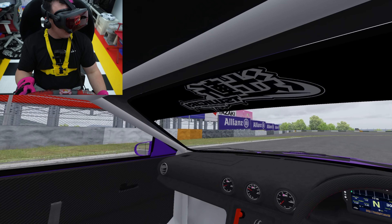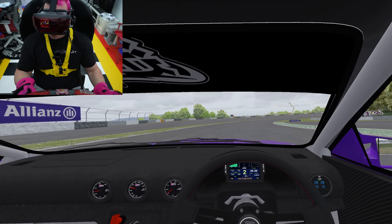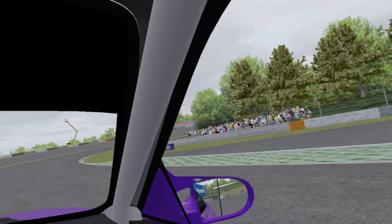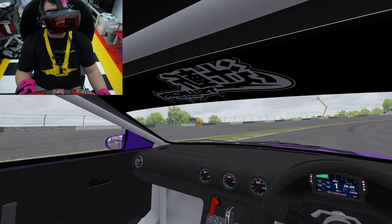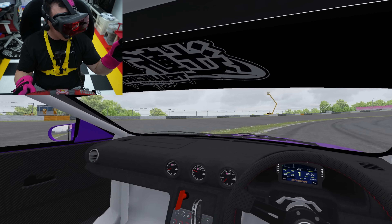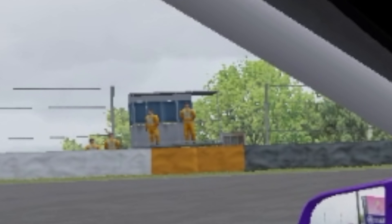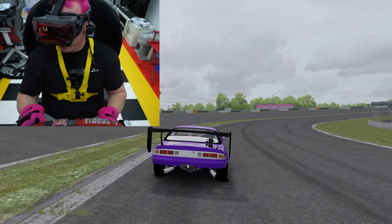Judging from the track map and watching online a little bit, it looks like this is gonna be a good spot to start — so that'll be our starting line. There are no three, two, one cones obviously. I think that yellow marker over there would be like the last point where we want to enter — basically a rolling entry.